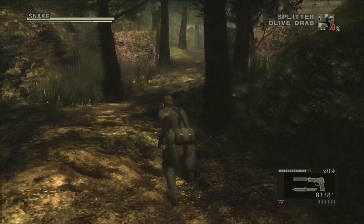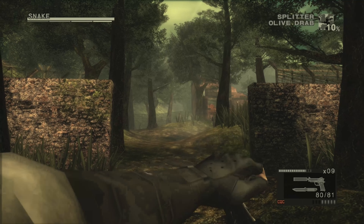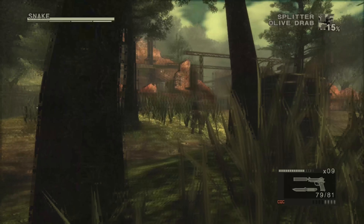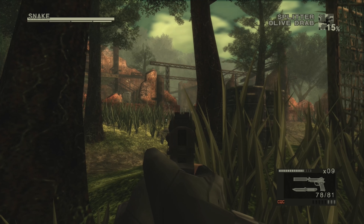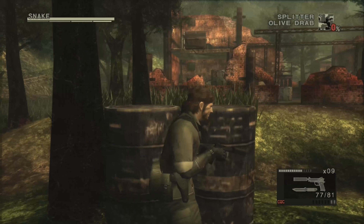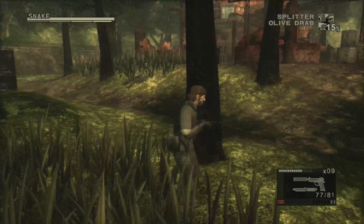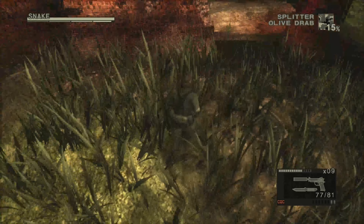There will be about three guards in this area — there might be more if you're playing on a different difficulty. I was looking around because I could have sworn there was a guy up top, but not on this difficulty. Once you get them all taken out, move to the door where Sokoloff is, and the rest is just cut scenes.